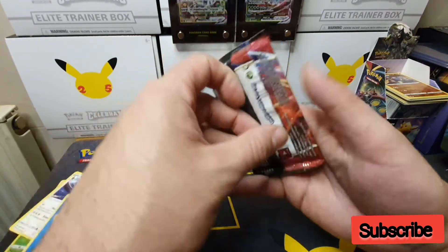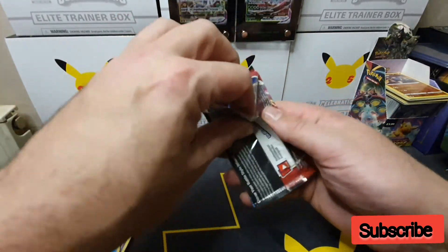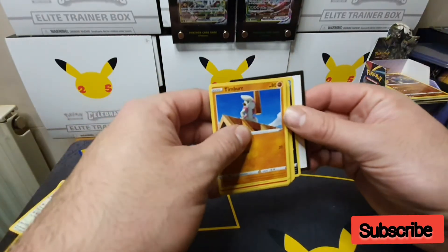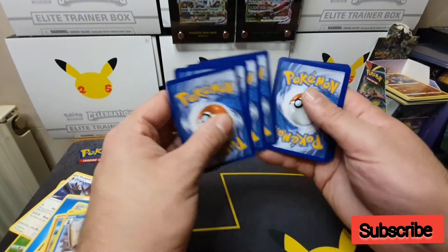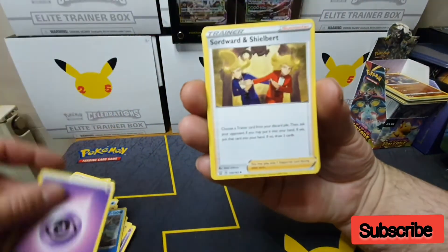Some of these Urshifu are very nice. There is your code card — one, two, three, four — from the back, starting off with Psychic Energy.